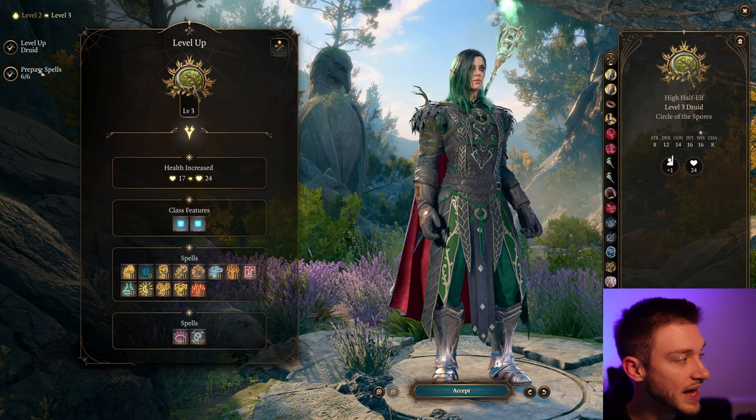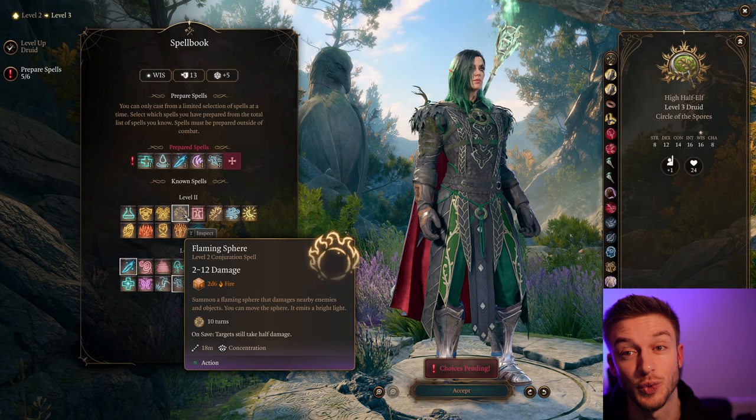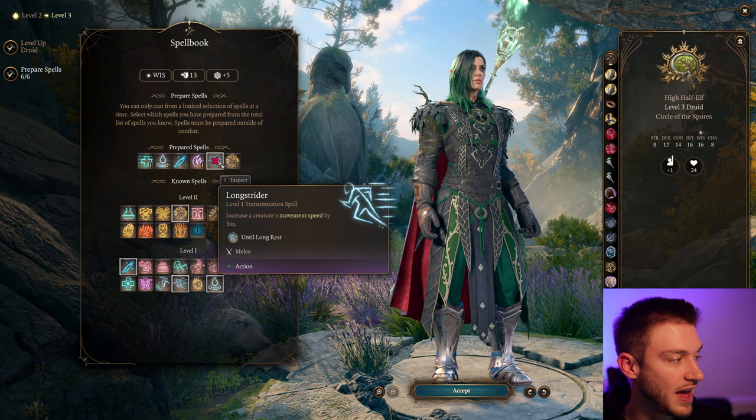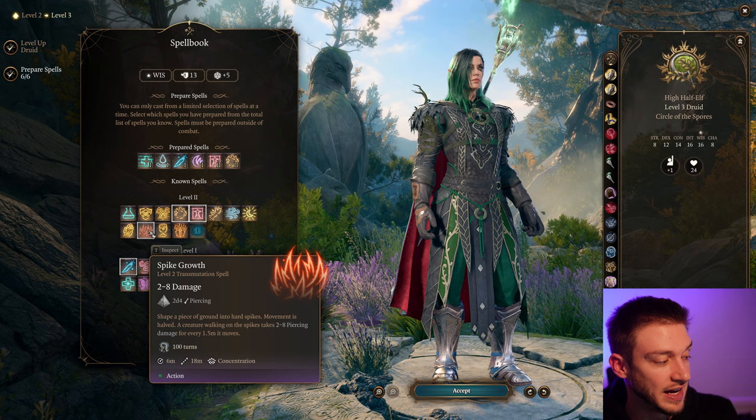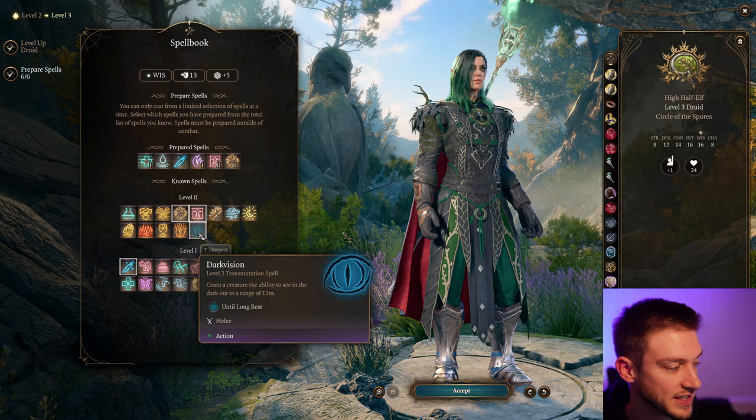For our level 2 spells, there are some really great ones. Flaming Sphere works very well alongside this because it gives us another summon — it's a big fiery ball. It doesn't really have the undead atmosphere like a Necromancer would, but it's another body to take hits. Moonbeam is another good radiant damage option. Spike Growth gives us difficult terrain, which is a really nice one. Bark Skin can give a bit of extra armor class.